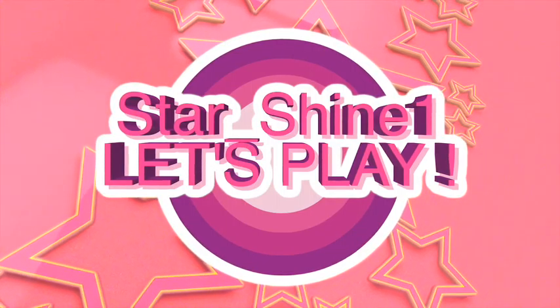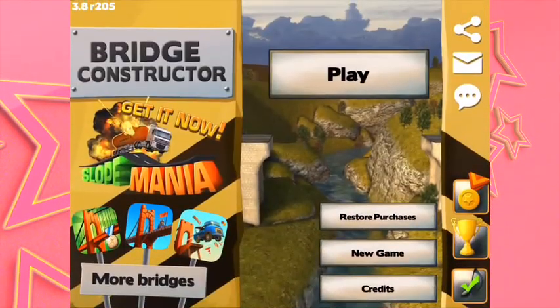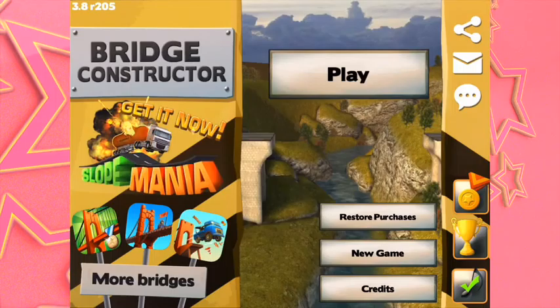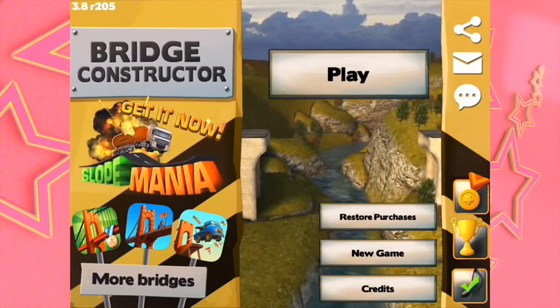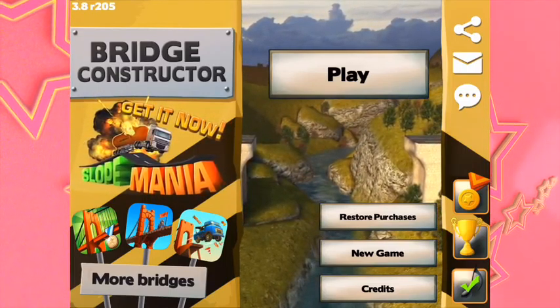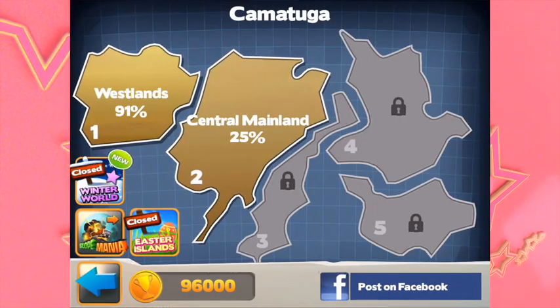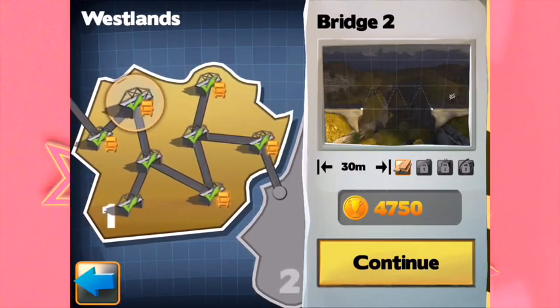And then this is the last one — the last one is a little bit more involved. This one is called Bridge Constructor; this is something you have to think about. You're giving me all the hard games today, aren't you? Well, I wouldn't have said Cosmo and Circles were hard. For our third game on iOS, I've got Bridge Constructor. It's basically building bridges — let's press play.